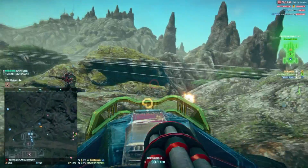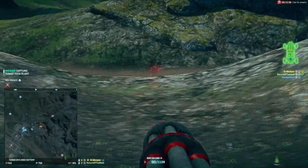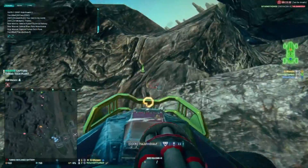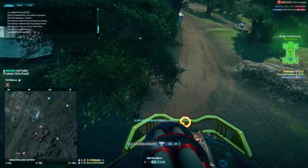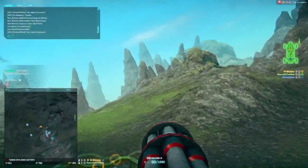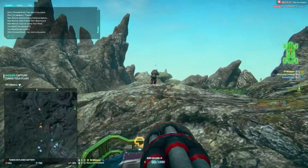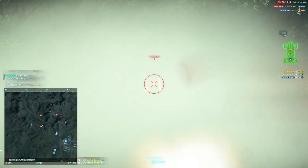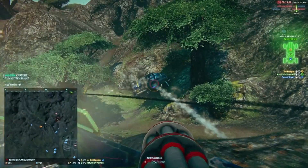We're going to go up into this hill, this little valley area here - it's got a little road going around. It's a favourite spot for people to put their Sunderers. You can see one down there. We've got a bunch of them trying to throw C4 or mines on us - that's quite a popular tactic, it's quite annoying. But with the Vulcan you can sort of take them out quite easily. We'll go back to the Sunderer - got a heavy next to us shooting rockets at it as well, so it's going to go down quite quickly.